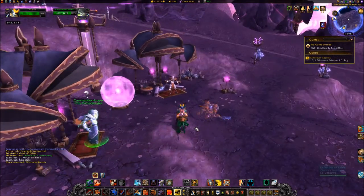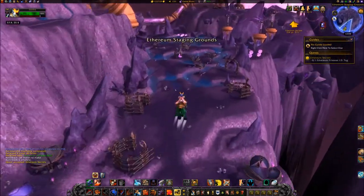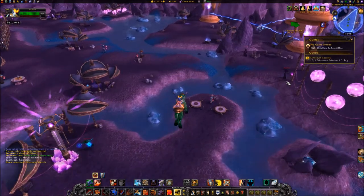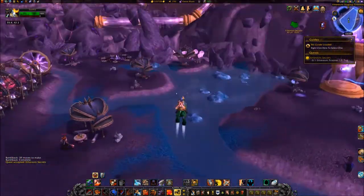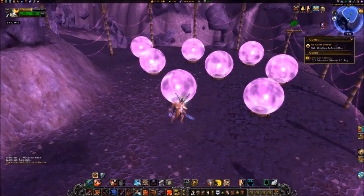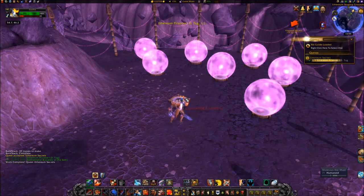If and when you have the key, proceed to either 54,40 or 54,46. Click on the Ethereum prison, which will appear as a pinkish orb. Kill the mob that comes out of the prison and loot the Ethereum prisoner ID tag from its corpse.